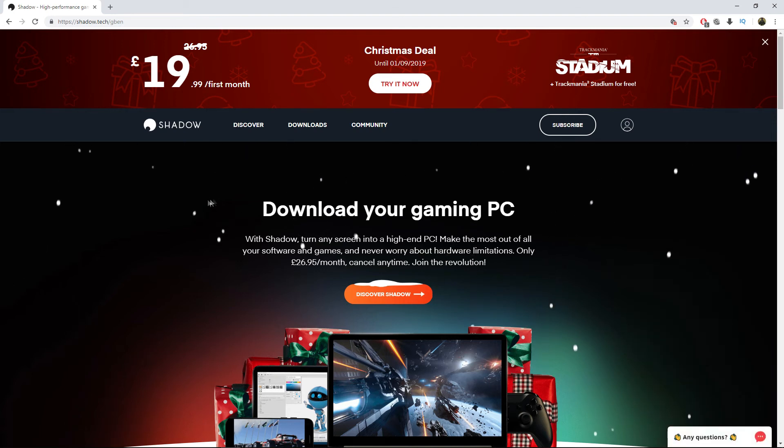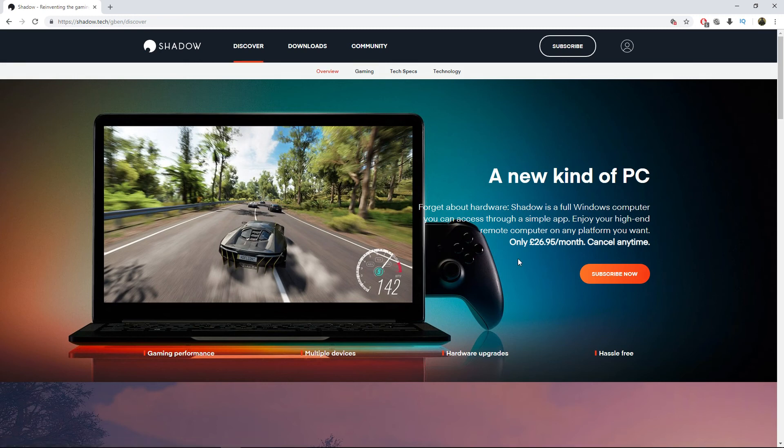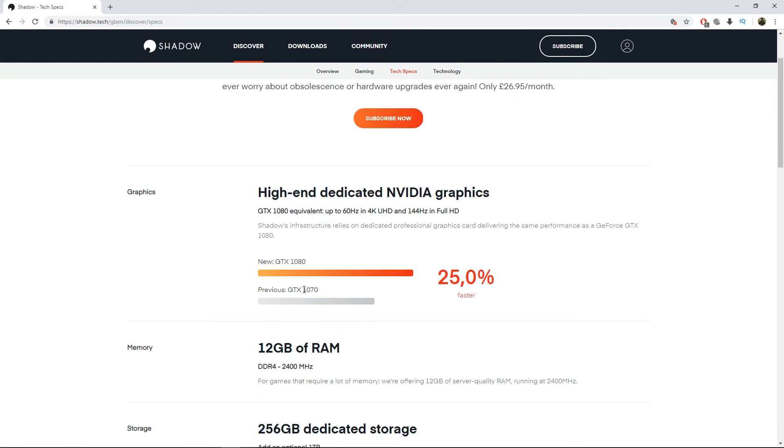This is simply an app. Think of it like this: you don't have to go to the store to buy a PC anymore. You don't have to spend $1,500 or $2,000. It's all in one app — it gives you a new PC through an app. How do they do it? No idea. Link will be in the description so you can check it out and get more information.